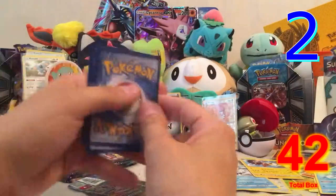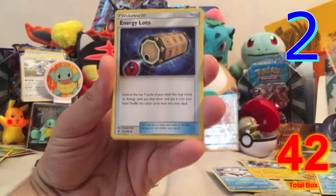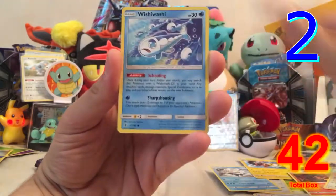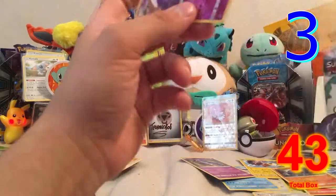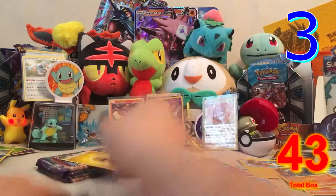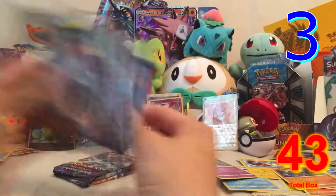Pack five: Electric Energy, Rescue Stretcher, Hakamo-o, Energy, Stufful, Slowpoke, Wishiwashi, Nosepass, a reverse hollow rare Lunala, and an Oricorio regular rare. We're up to reverse hollow number three already — that's crazy! Four packs to go and we're at three points.